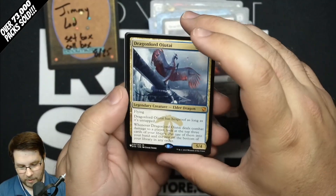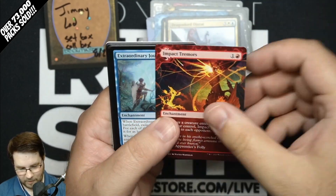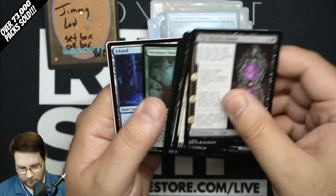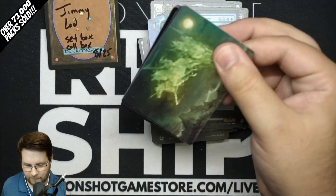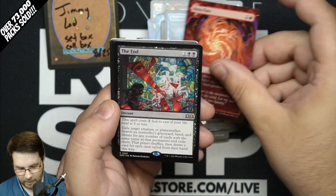So we hit Doubling Season and Rhystic Study in the same box — Heartflame Duelist. Definitely a dream box for some people as we move down the last third. Dragonlord of Jutai Mythic from the list — not bad. Impact Tremors Extraordinary Journey. After Commander Masters, getting one rare in a set pack feels a little weird, but we're back to normal for set packs — not gonna get those massive multi-rare packs all the time.